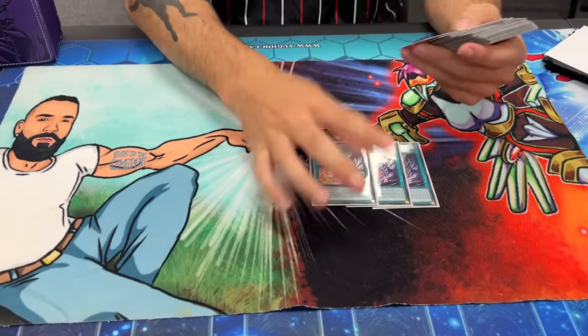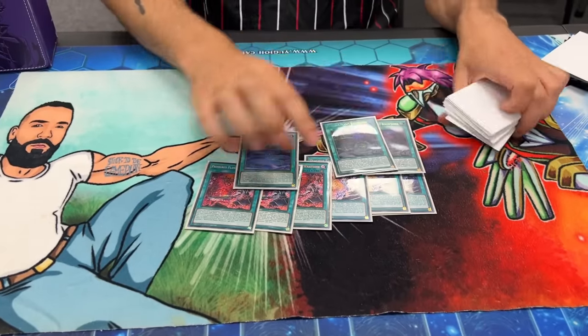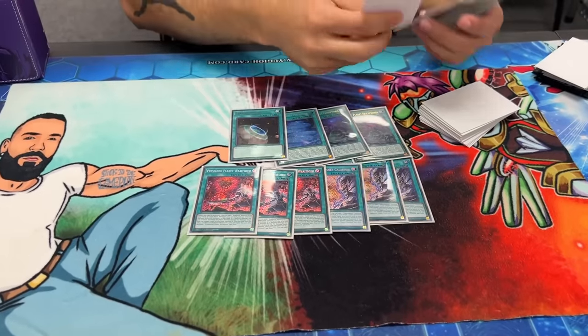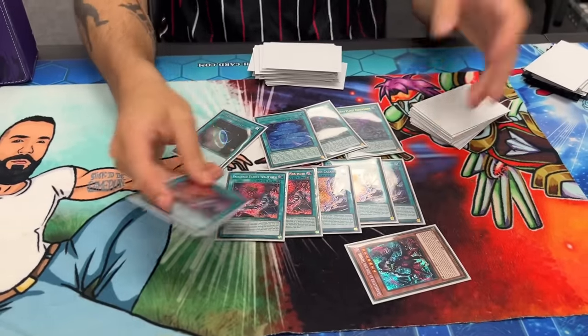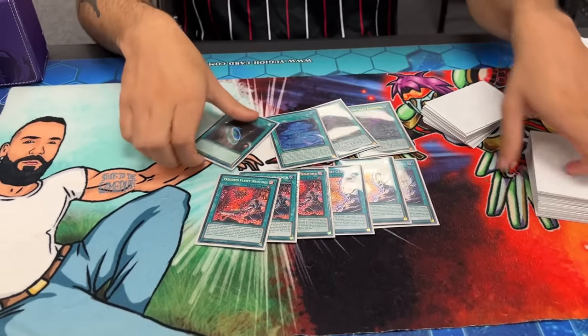Those are the monsters — you play 32 monsters. Spells: look at all these field spells. Max them all out. Three Rites on — these are the fields. We play 10 field spells because you want to make sure this is a free play. You go Rites off, add, Black Witch, special Fenrir, send — they're all free summons.